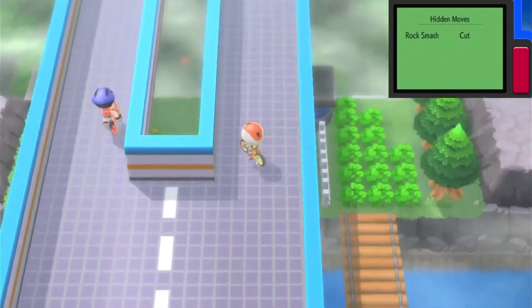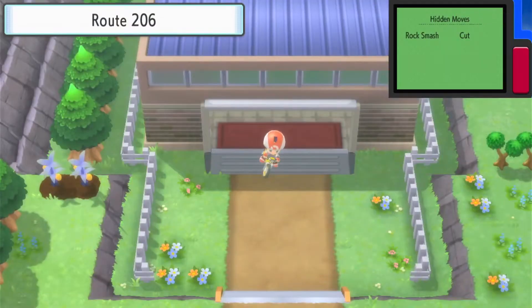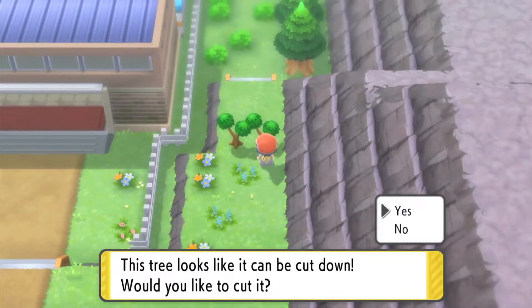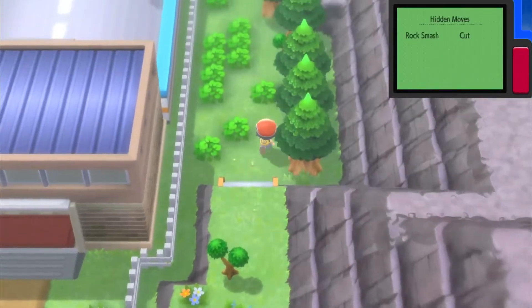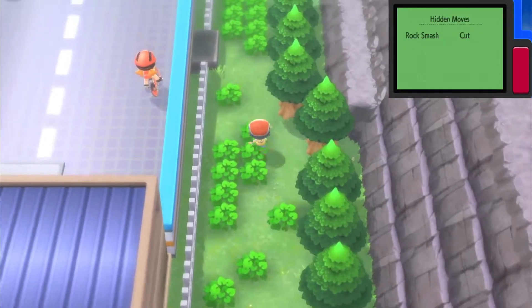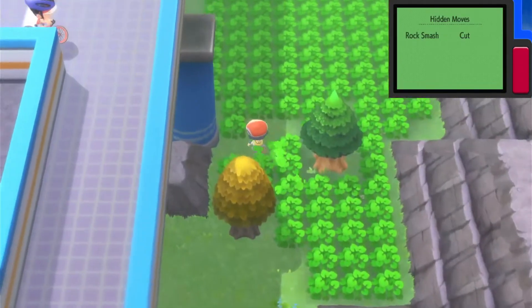I'm going to battle some of these other cyclists off-camera. Now that we're on Route 206 I want to get off my bike. I can cut here and go down through the grass to avoid wild encounters for a bit. Found a Full Heal — that heals all status problems on a Pokemon but it's single-use. There's also a Honey Tree and another item nearby, but I'll need to battle a wild Pokemon.